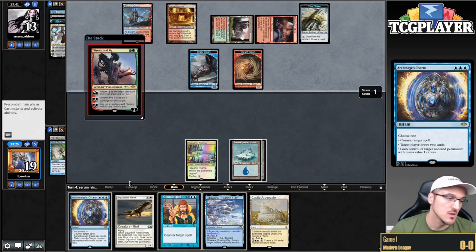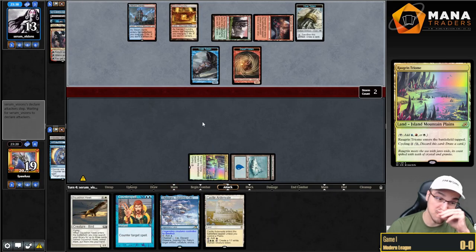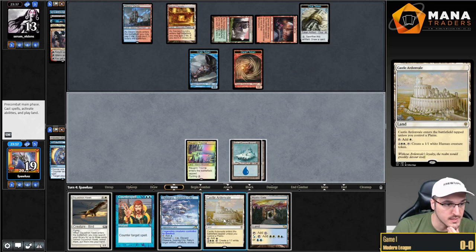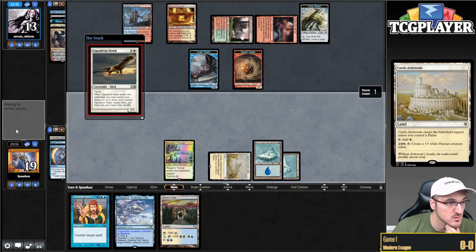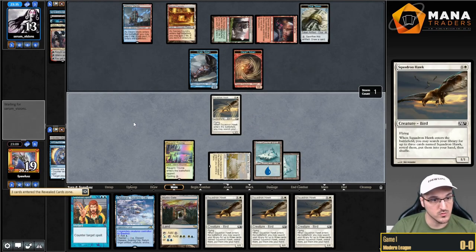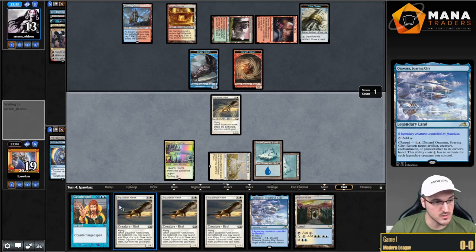Now let's play Castle Ardenvale and go Hawk — hold up Counterspell. I'm going to find three of these bad boys. Look at that value — basically Ancestral Recall, right? Opponent draws a card. I don't think things are looking super well for us just yet. Opponent just slams it.